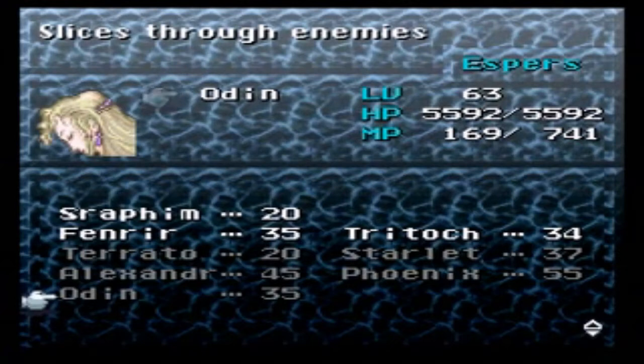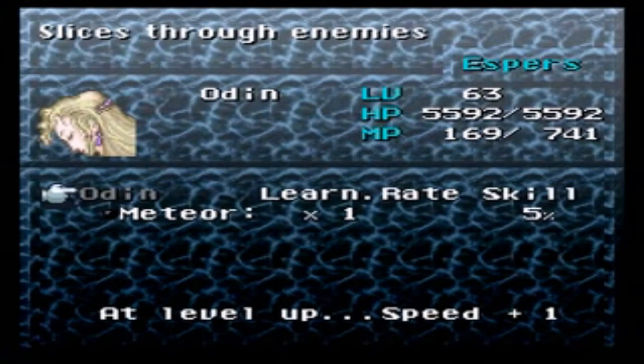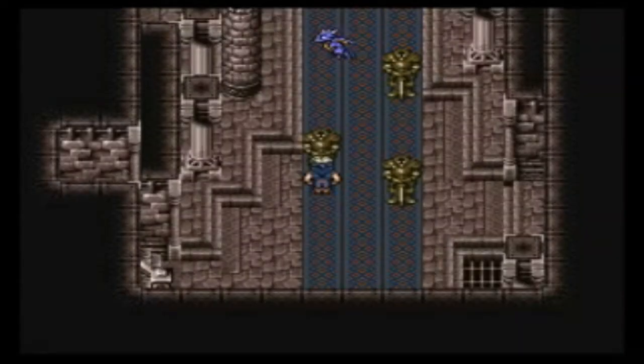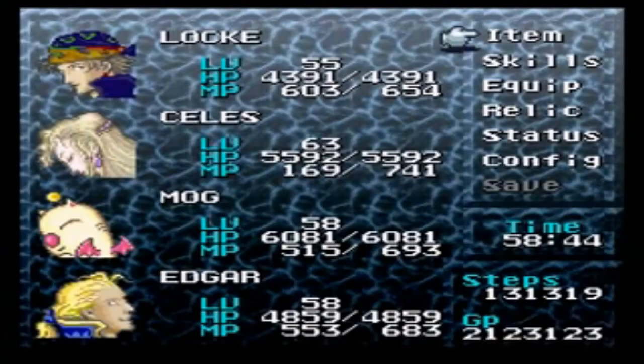Okay, apparently Odin will raise the speed. What does that mean? Whichever character is carrying it — that character will get plus one speed every time they level up. It's on Celes right now. On the other hand, Raiden will teach you Quick, which is really useful.